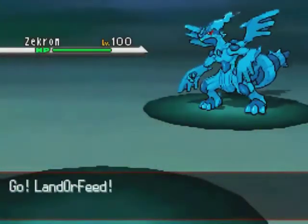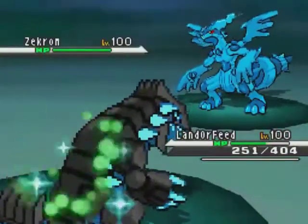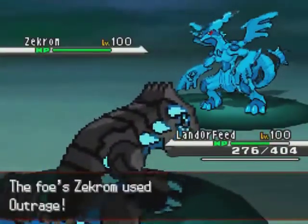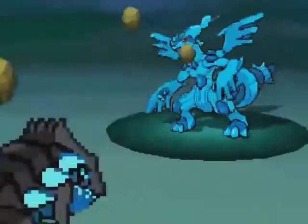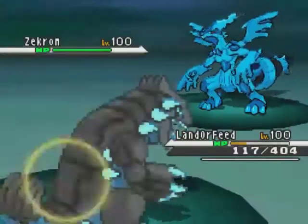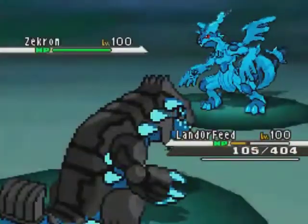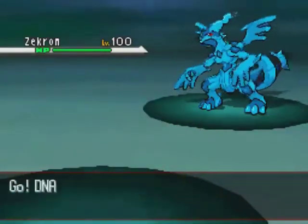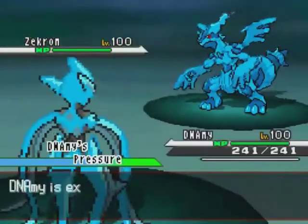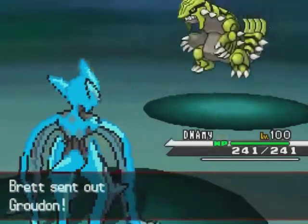I was unfortunately thinking it was going to be Zekrom coming out — not really sure why. I'm going to be forced to switch because obvious Outrage is obvious, and I need to switch out or that could have been a very bad scenario losing Giratina Origin pretty early. Groudon is basically only here to set up the sun, which strangely doesn't benefit me in any way — I guess just to block Kyogre. I set up Stealth Rocks successfully.